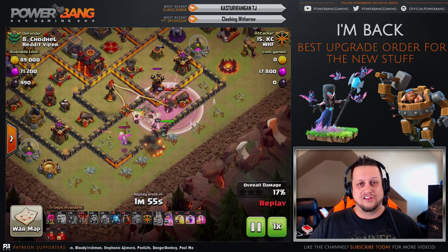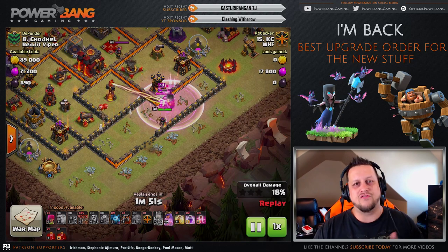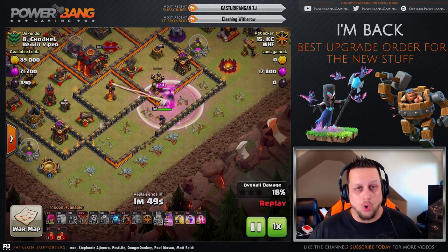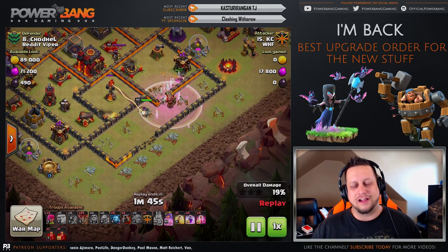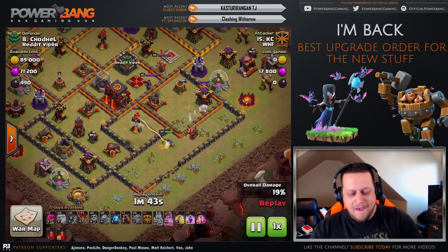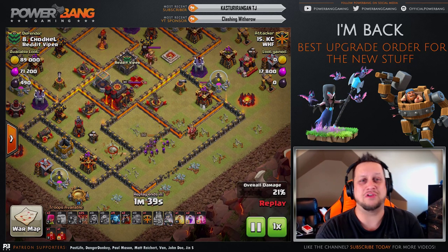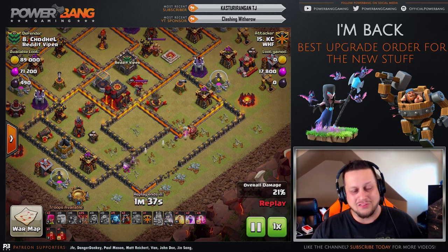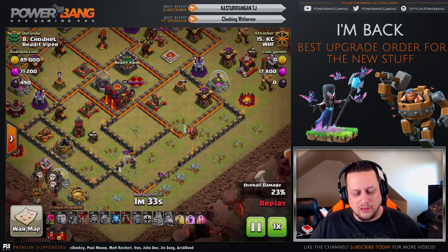That is a lot of elixir and a lot of farming. Those of you at Town Hall 11 know that the elixir comes far slower than gold or dark elixir, because you're spending so much of it on these big armies to try to compete and get that big loot bonus. I've got some farming to do for sure. I've got to get those Miners, Healers, and Wall Breakers — those are the big ones I want unlocked immediately.